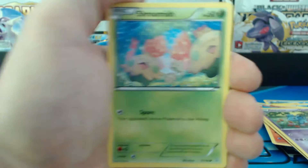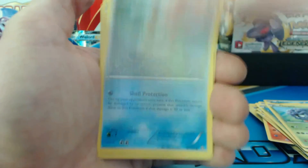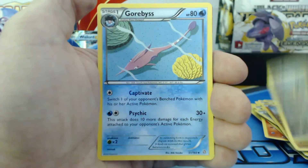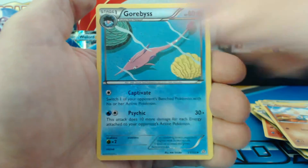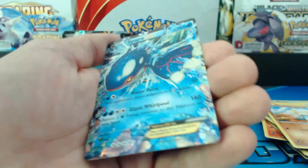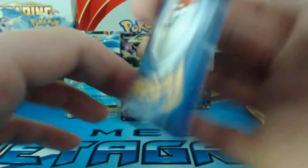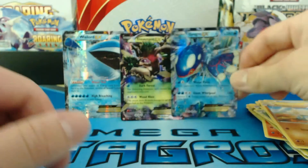Shroomish, Shroomish, Tangela, Bidoof, Clampearl, Meditite, Vibrava — uncommon. Gorbis, Da Blade, Shroomish — reverse holographic. And a Kyogre EX! What is going on here? Kyogre looks to be in fantastic condition, even though the border seems a little bit off. That happens quite a bit, actually.